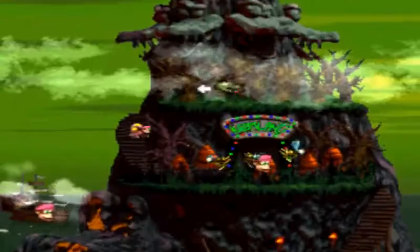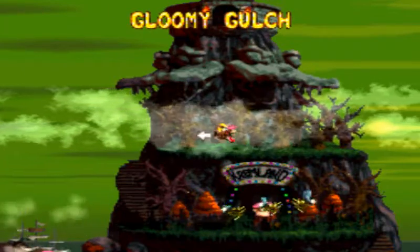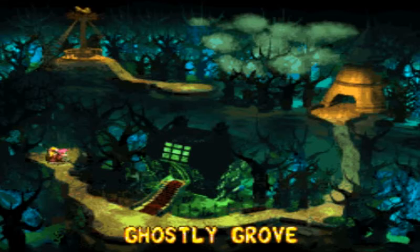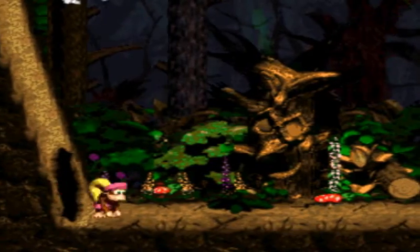My girlfriend is wanting a kitty. Okay, next is Gloomy Gulch — this is the gauntlet of the game. Technically, you have to beat that boss and three other levels if you don't go back and save after you beat that boss. Anyways, let's go do Ghostly Grove. I know with 99 lives I don't need to save.